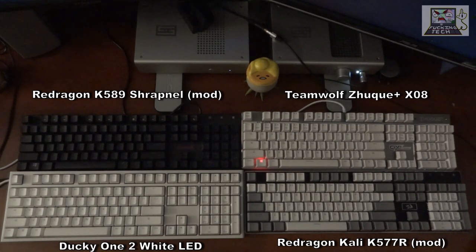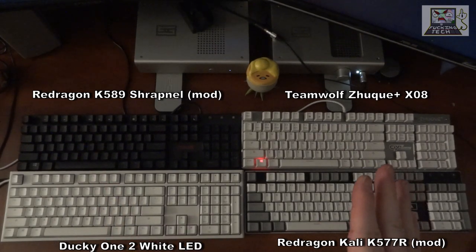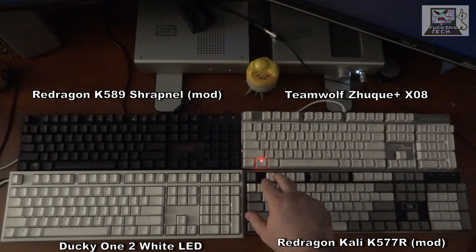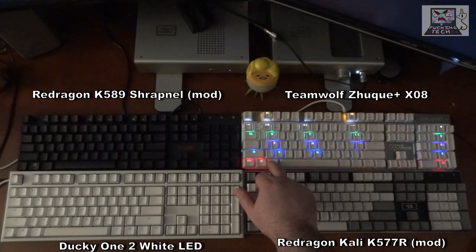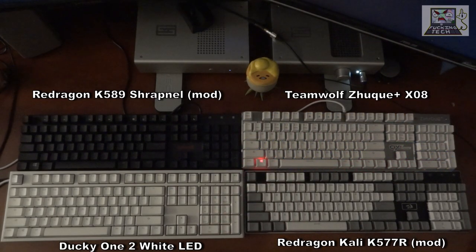Let's compare the ripple lighting effect, going oldest first and then moving to the newest. The oldest here is the Teamwolf Zuki. Left Shift, Left Alt key — nice ripple effect, pretty cool. The Zuki has one specific color for its ripple.